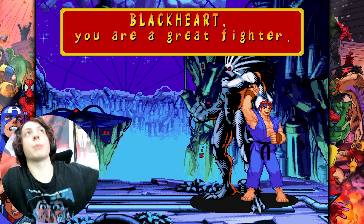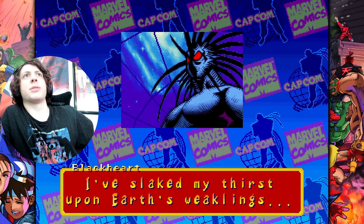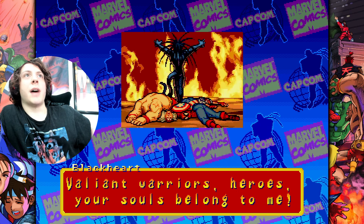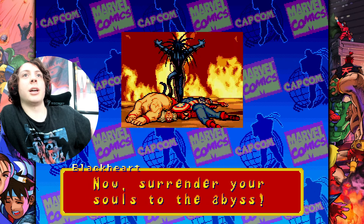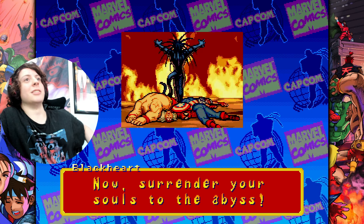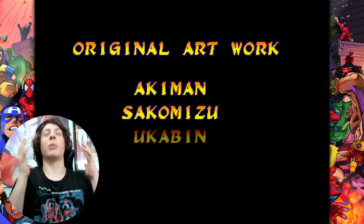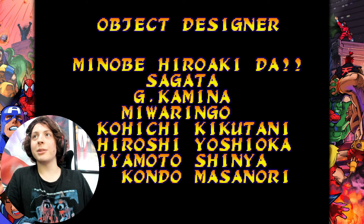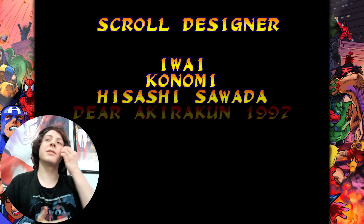Blackheart, you are a great fighter. 'My father will be pleased.' Ryu says that because he's the one I chose as the primary. 'I've slaked my thirst upon earth's weaklings.' But we won with Blackheart so we get his cutscene — 'your souls belong to me,' 'surrender your souls to the abyss.' S-tier character — what a sick winning cutscene, he just kills everyone!